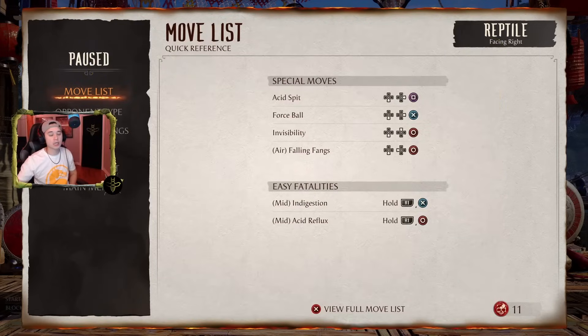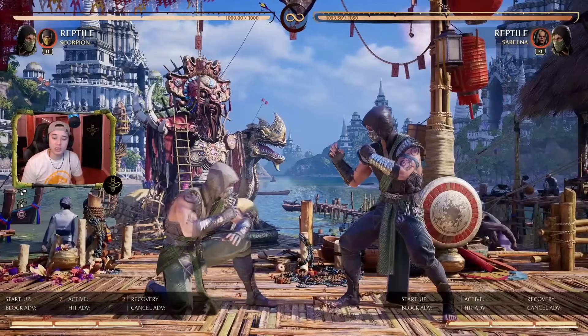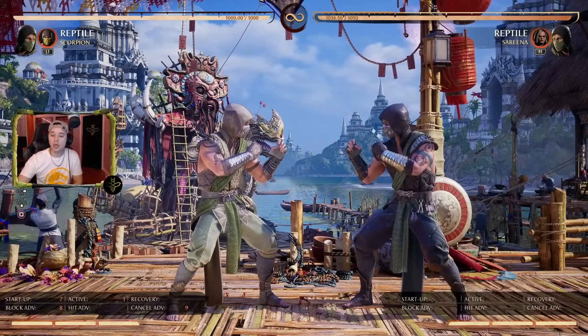Buckle up — there's a lot of stuff to digest, but if you're interested in playing Reptile or just learning more about the character, you've come to the right place. First, let's talk about Reptile's moves — his basic attacks and strings. It's important you guys understand button notation. I'm using a standard PS5 controller: 1 is Square, 2 is Triangle, 3 is X, 4 is Circle. The notations for an Xbox controller are all in the description. I'll be using this terminology when talking about down ones, down twos, threes, fours, back threes, and all that.